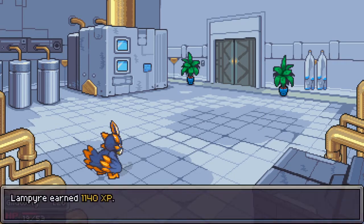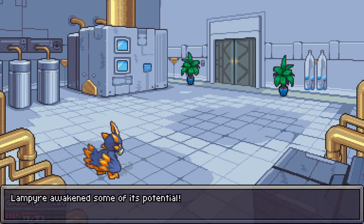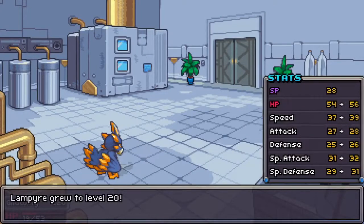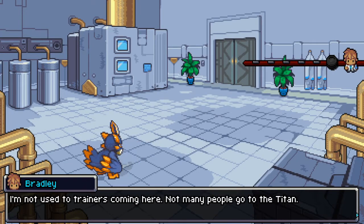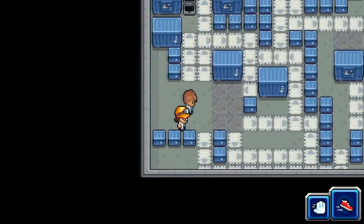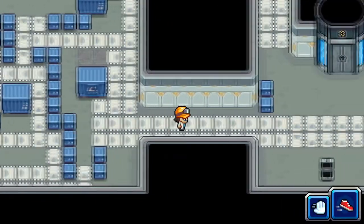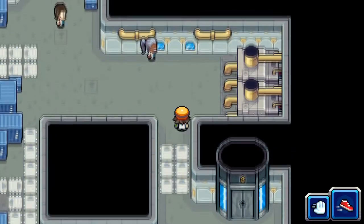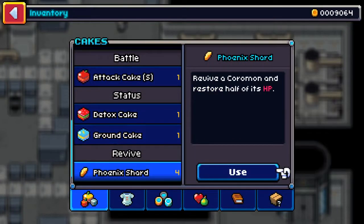Guild Wing got XP and Lamprey got — everybody's going to go up a little bit here. Lamprey's all the way up to level 20. I'm not used to trainers coming here — not many people go to the Titan. Pitter Bite got rid of his shock, that's good. Let's see if we can get out of here. I guess everybody's taken care of, so we can run back. I'm going to go ahead and use my Phoenix Shard — my Lux Recall to get all the way back to the Lux Solus Campus.